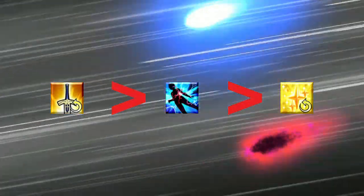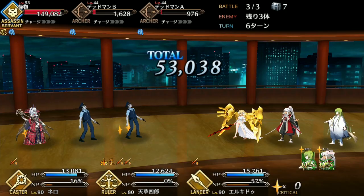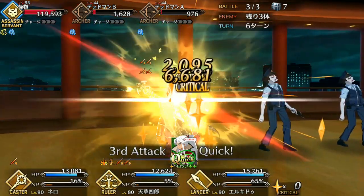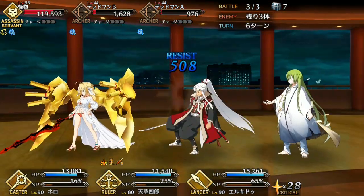I recommend leveling Baptism Sacrament first to make use of that Noble Phantasm charge and get Shiro's Noble Phantasm up as quickly as possible, followed by Divine Judgment, and then Revelation last. If you get Shiro post strengthening quest, you can level Divine Judgment first if you prefer the damage, though I still recommend Baptism Sacrament because Noble Phantasm charge is so important to him.